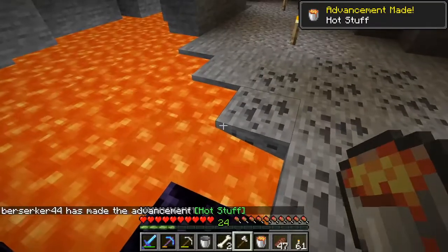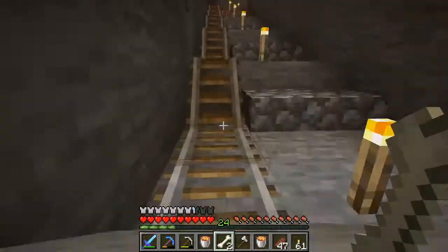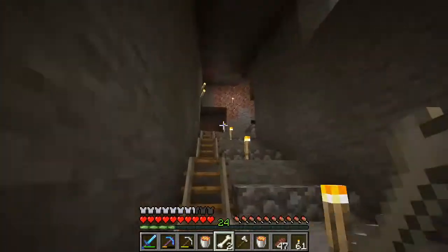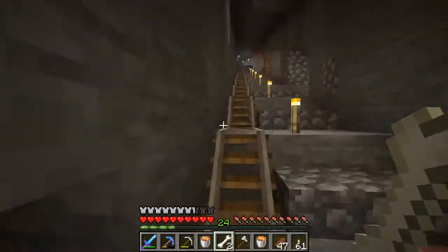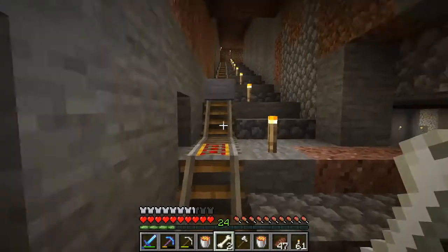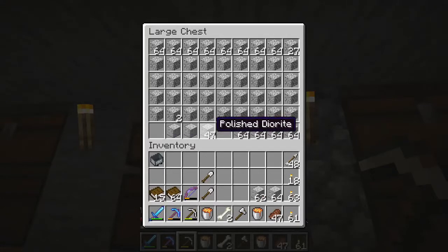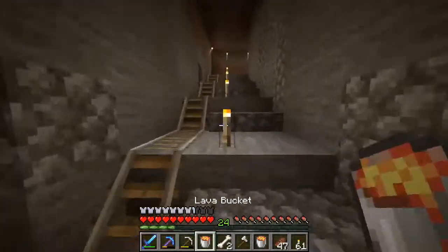I'll take a couple buckets of lava real quick and we'll shoot back up. I got a couple things I want lava for — nothing overly crazy or overly fancy, but I got some stuff I want lava for. We might go harvest that wood, maybe not — we don't really need it. We'll hop off there. Grab that real quick — okay here we go, let's run back upstairs with our lava buckets.